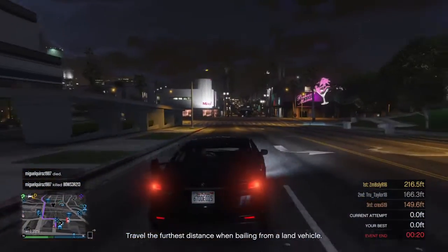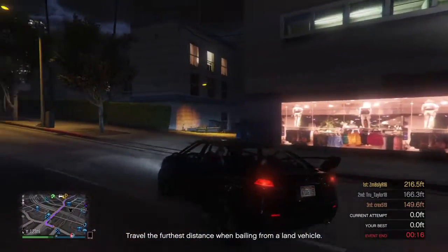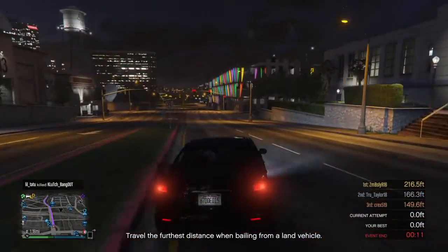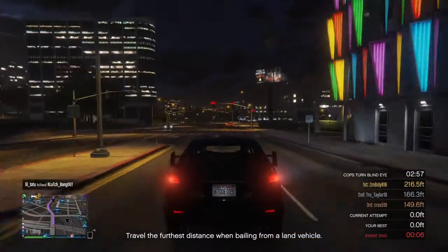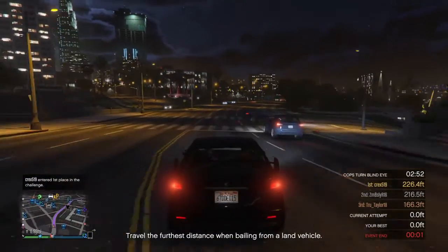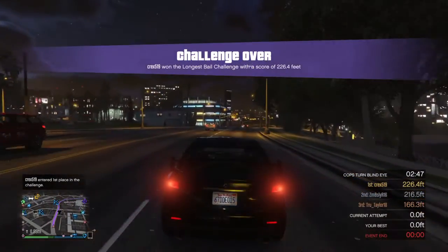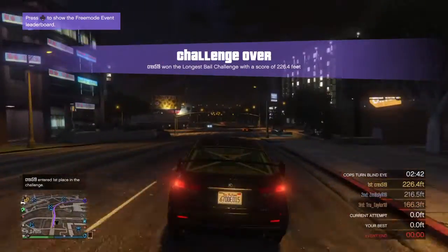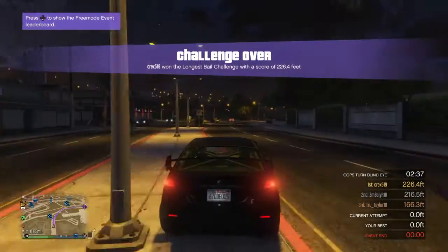So this is another money glitch. Basically we're gonna go to Los Santos Customs, you're gonna sell your car. Right when you sell your car, hold down the PlayStation button for like five seconds, and once the menu comes up go to power options, go to turn off PS4.